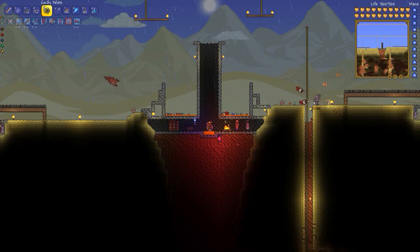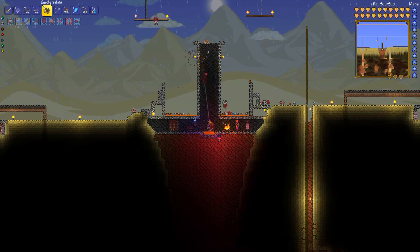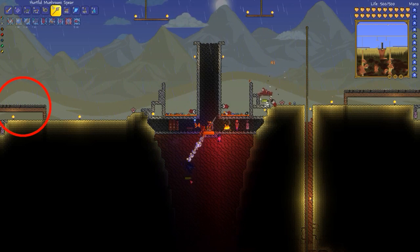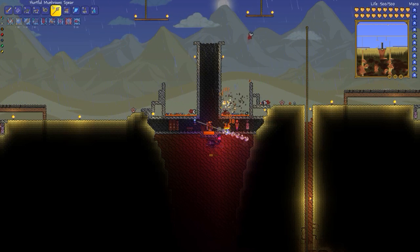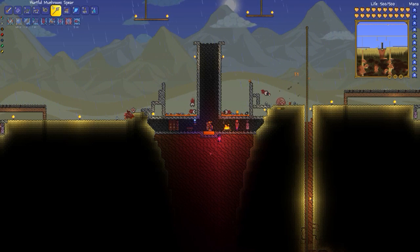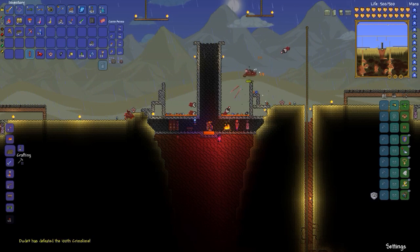This is another setup specifically for farming dark mummies — this is also how I got the crimson key, though I think this whole area was still crimson at the time. The basic idea is again pits with lava, and on either side I've got a small amount of crimson sand. Monsters spawn depending on the kind of block the ground is made of, so even though this area is the normal desert biome, I'm getting crimson monsters to spawn including dark mummies. They make their way toward the lava pits, jump in, and eventually die.